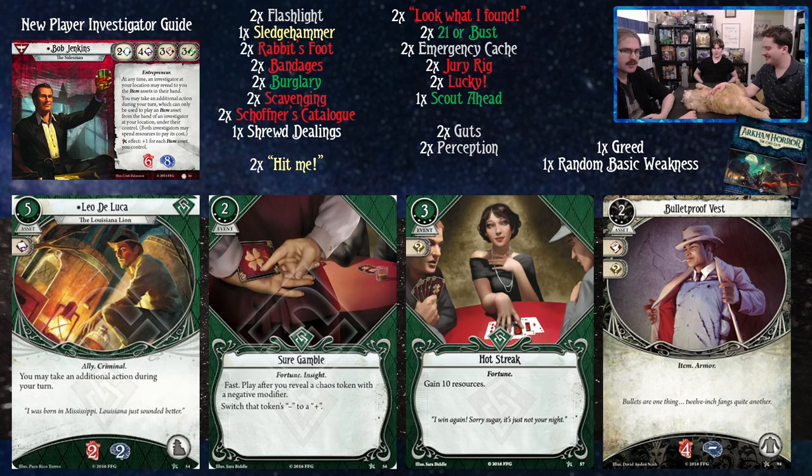Leo soaks two damage and two horror, but realistically you want to treat that as one and one, because you don't actually want your five-cost ally to die for nothing. Sure Gamble: sometimes the game hits you with a minus five and you say no. With Sure Gamble you can attempt tests you shouldn't be able to pass and just hope for a big positive modifier — the harder the chaos bag, the better this card gets.